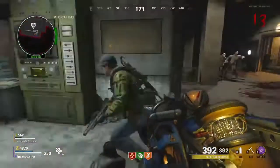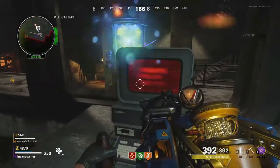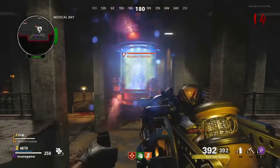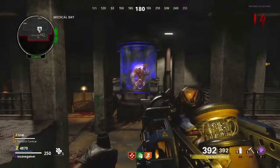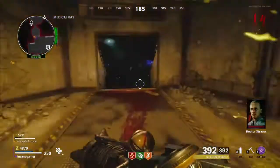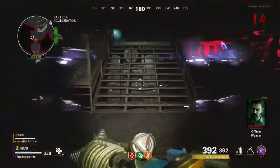Get all your players to go into the room with the computer, then interact with it to end the round. Watch as the splits combine to form the scientist formerly known as Orlov. Wait for him to end his speech and then get ready to run. Once his speech is done, he will run into the power room and the doors will open. This will also spawn a lot of dogs and Megatons, so make sure to get out of there as quick as possible. I suggest running to spawn and taking care of everything from there.